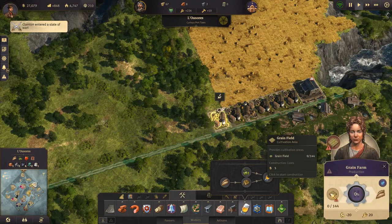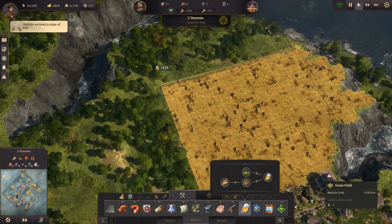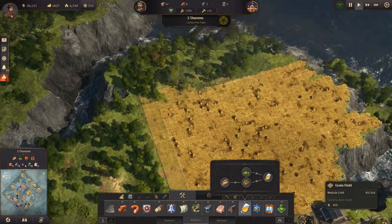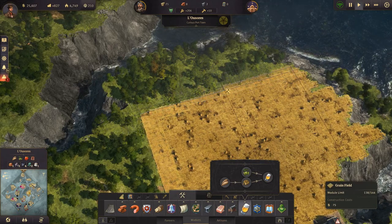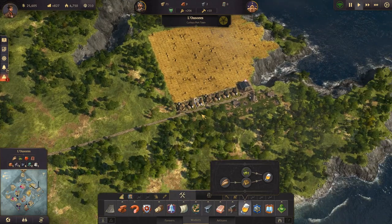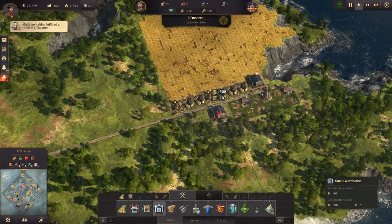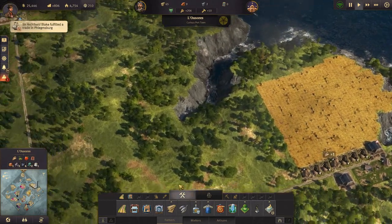A competitor's island is under siege — someone is being aggressive. That doesn't really matter that much to us right now. We've placed three more grain farms and need to upgrade this when we can or build another one. Let's build another one for now — just build it here and be happy about that. That is a lot of grain production.